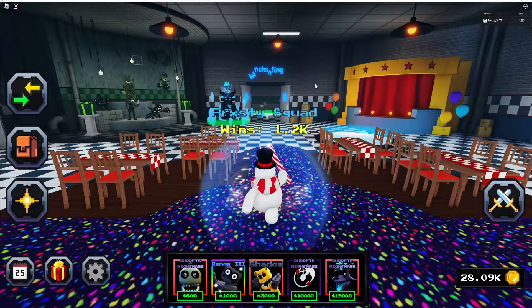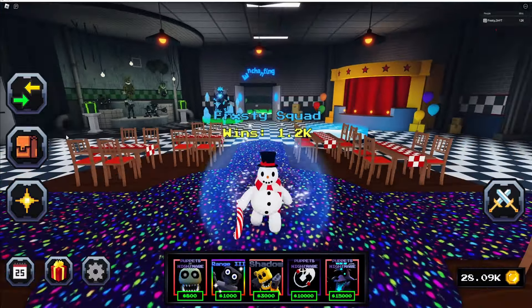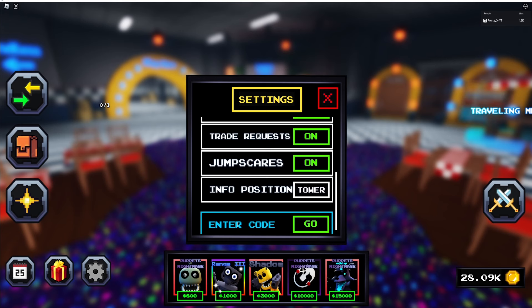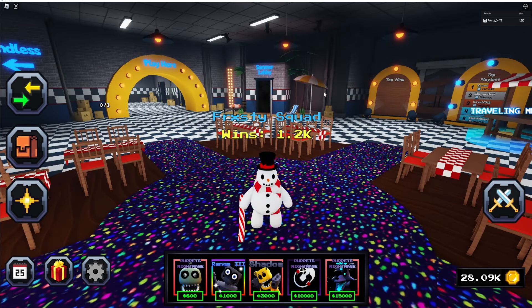Before I start the video, there are two new codes. I believe one of them is 'plaza' — boom. The next one is 'update6'. Redeem those right away.